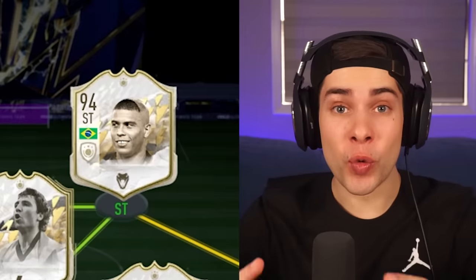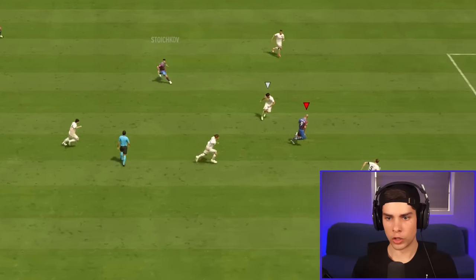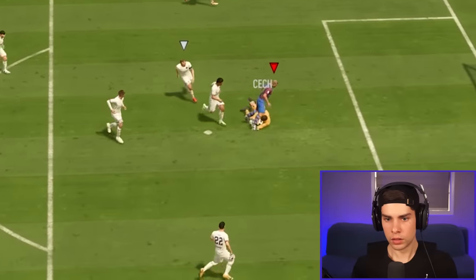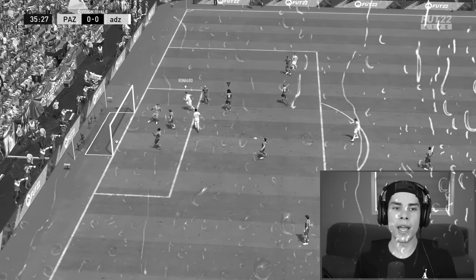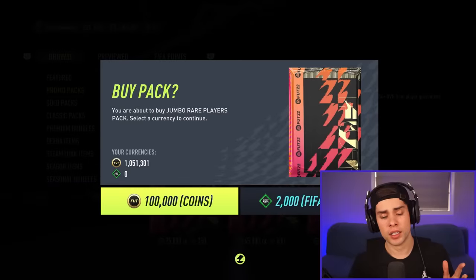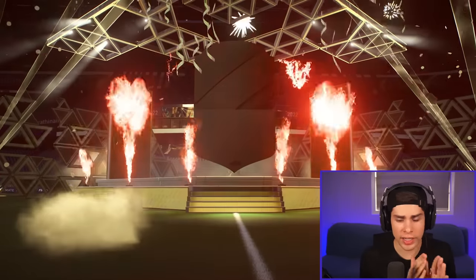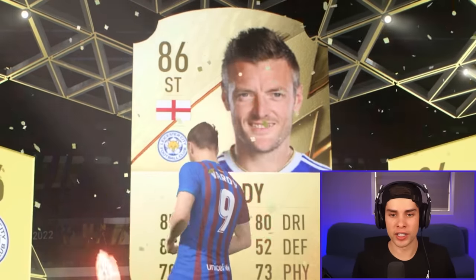With R9 in the team, the challenge is to score into the net with Ronaldo before the opponent scores, or else I have to discard a 100k pack. Before I could sort myself out the opponent scored, so we had to discard the pack. Thankfully it walked out as Vardy - an English striker I can easily get rid of. That's no issue. On to the 2000s.